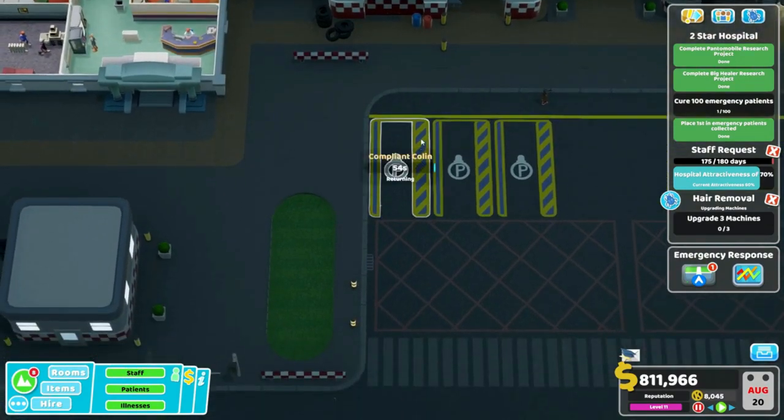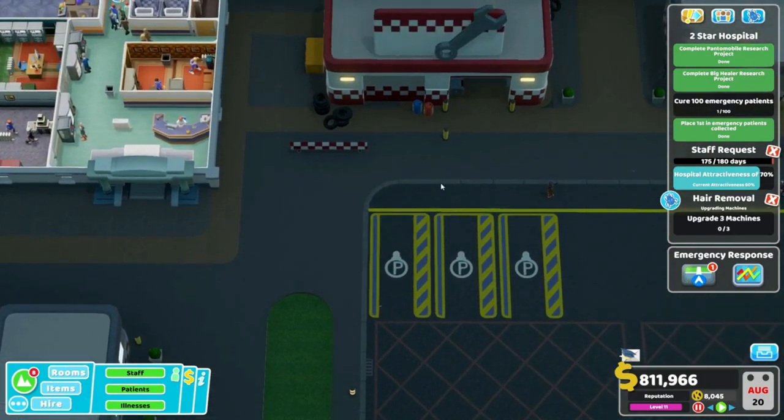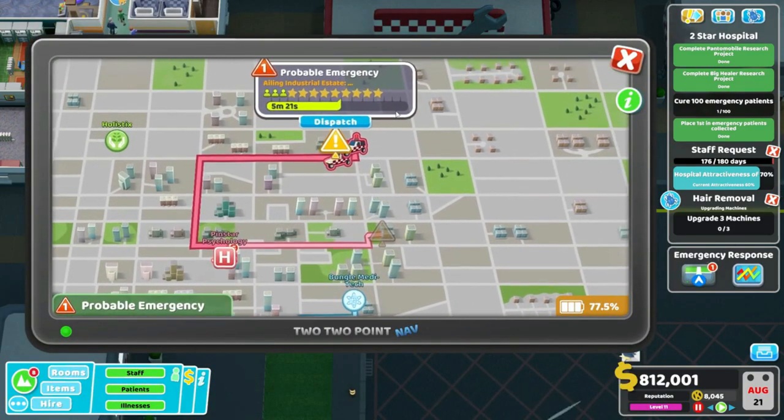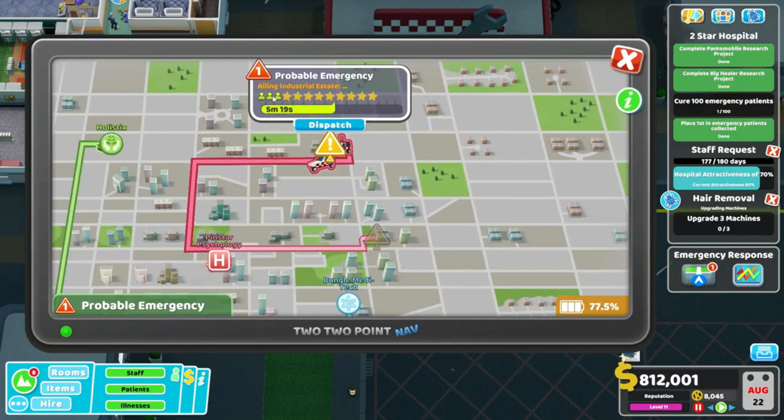One of the new things added to Speedy Recovery is ambulance drivers. Ambulance drivers go out into the field, go to emergencies, and pick up different patients. They then bring these patients back to us — as you can see, this one we have five here, three here, bringing them back.